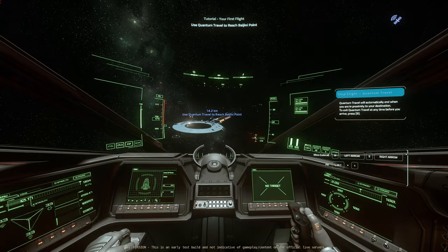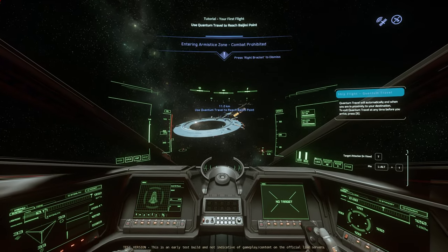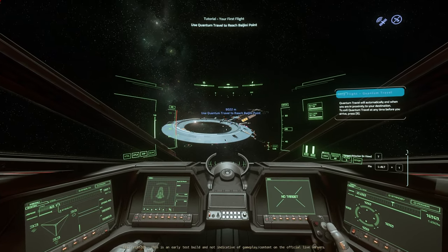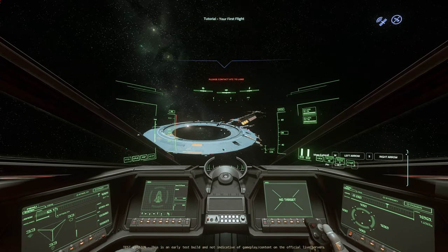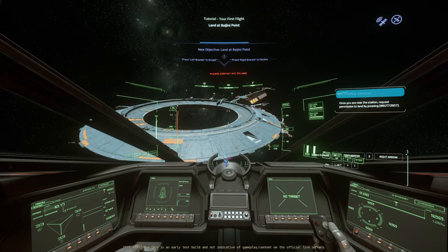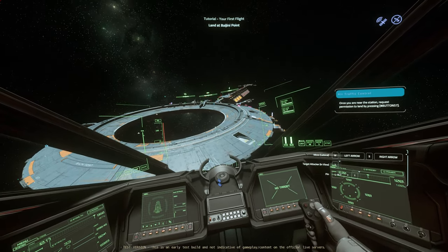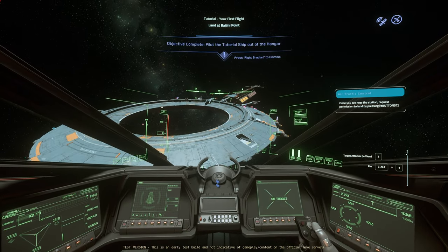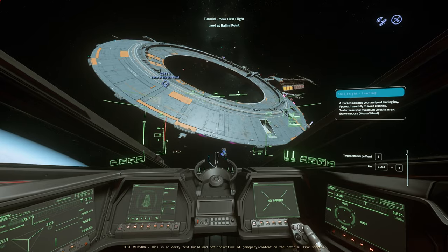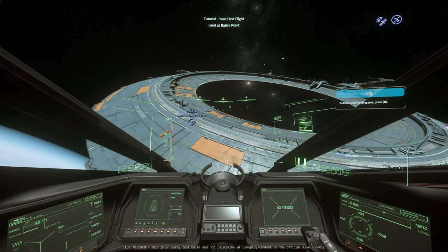Having not played the game before and being able to get to Pugini Point, I actually think this is really good. They should have something in the game that makes sure hints are turned back on if they're turned off for whatever reason. But 99% of players who do this tutorial won't have hints turned off. I'm actually really happy with this tutorial — I think it's solid. Lower your landing gear. Press N. It tells you that as well.